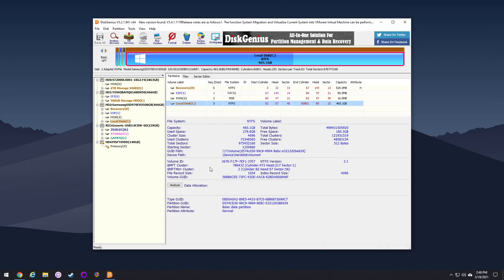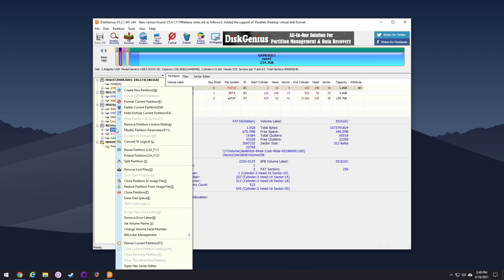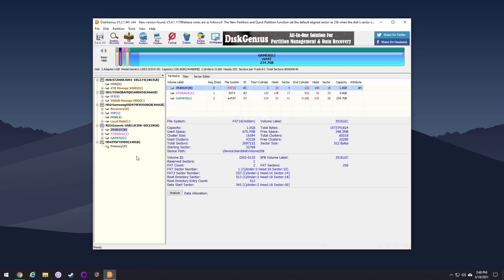You could also remove the drive letter for the other partition as well, so that only the games partition shows up when you plug in your card — it's really up to you. So let's go ahead and do that. This one gave me an error saying it was being used, but nothing was actually using it, so I just went ahead and hit yes. Now neither of those are assigned and only the games one is. Looking in Windows Explorer, all we can see is the games partition.